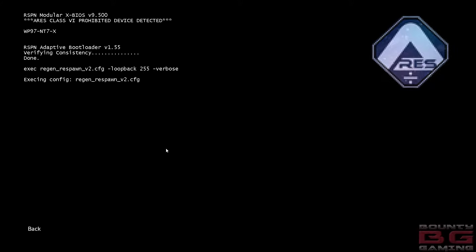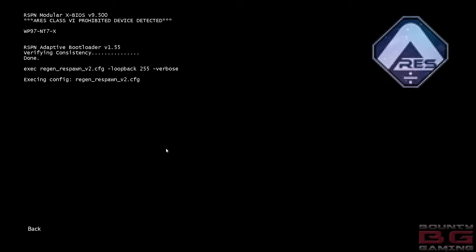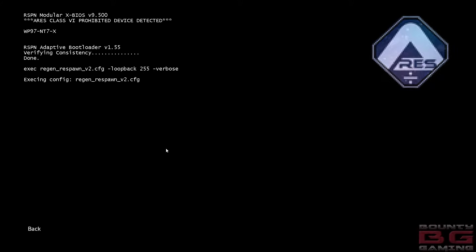How long did it take to get here? 175 hours to be exact, but about 10 of those were the campaign, and probably another 10% of time in menus, searching for matches, or waiting between matches. So taking off about 15-17 hours, you're looking at roughly 150 to 160 hours. For really good pilots who made the most of double XP weekends, probably about 140 hours.